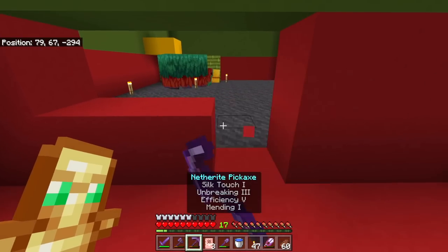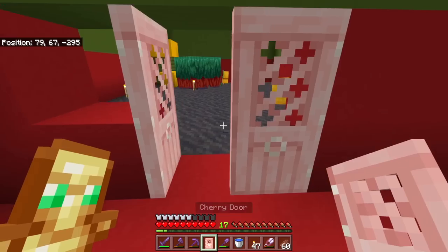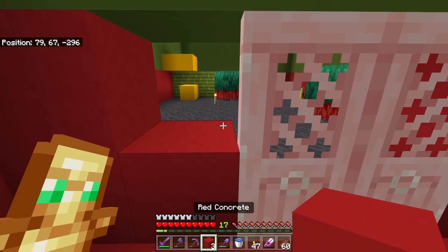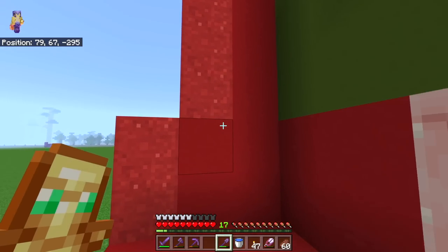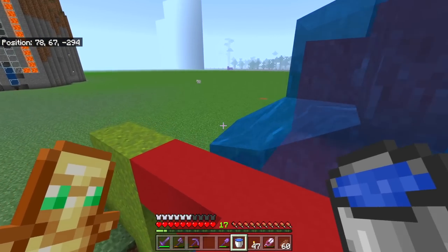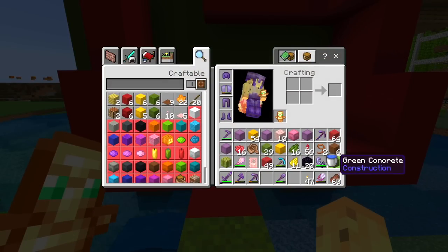A sniffer managed to escape and I'm trying to lure him back in but the hole just isn't big enough. I don't understand how these guys possibly fit in the spaces they do, but be careful because you might lose them. New rule - we're going to make sure there are doors here so that the sniffers can't just walk out when they want to. They can walk out or they can stay in, but sniffers can't use doors - unlike piglins, which totally can open doors.